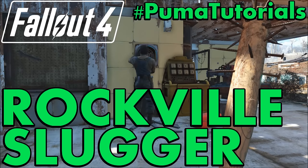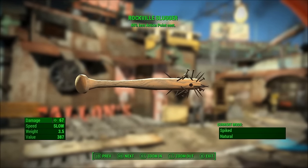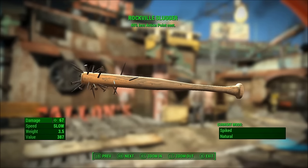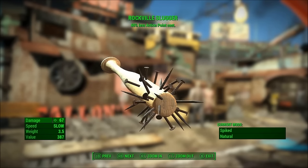This video was created by Vinyl Lake Puma of Vinyl Lake Puma Gaming. What's going on everybody? This is Vinyl Lake Puma and today I'm back with another Fallout 4 unique weapons guide video, and today we're going to be looking at how to get the Rockville Slugger baseball bat.